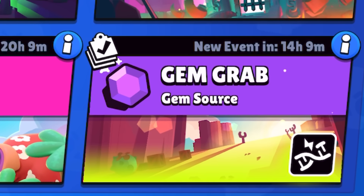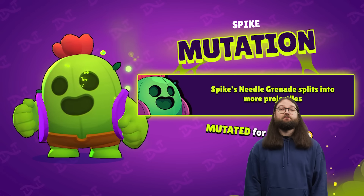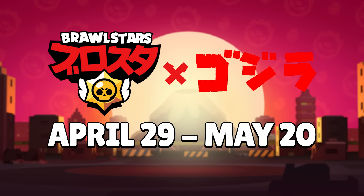Everyone becomes OP! Mutations only work in game modes that have the mutation modifier, and they last until the end of the event, so make the most of them before they're gone. Play the Brawl Stars Godzilla event from April 29 to May 20.